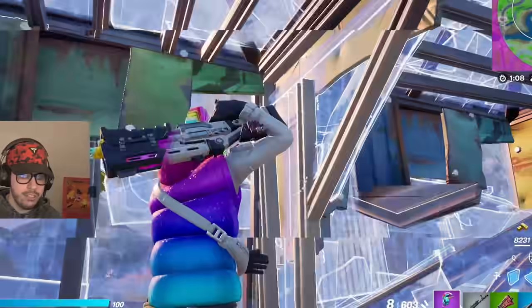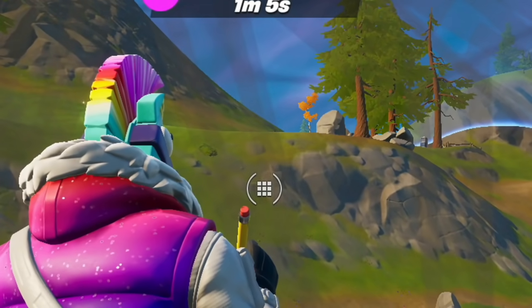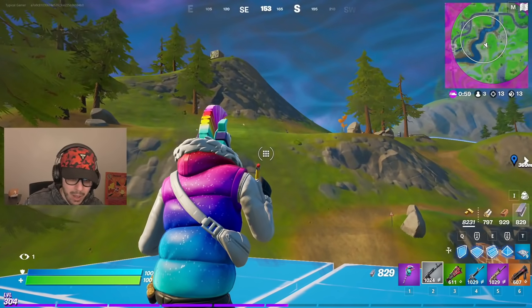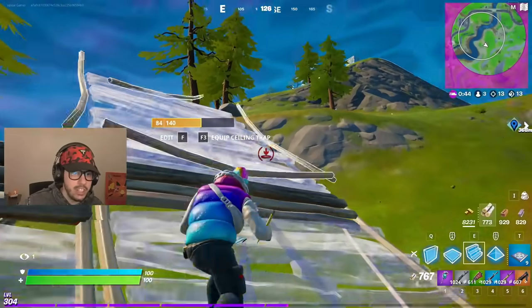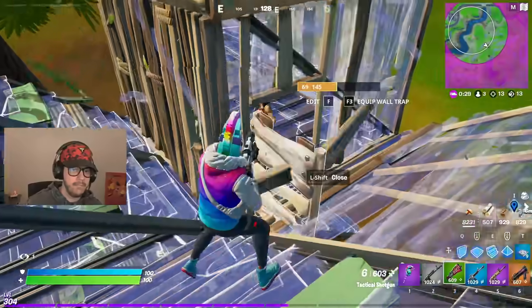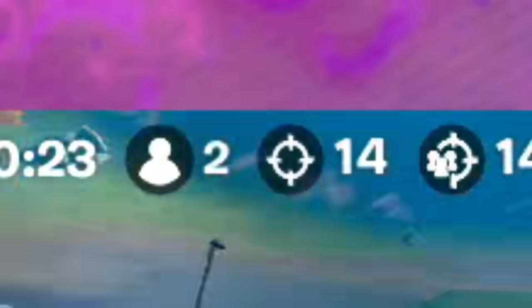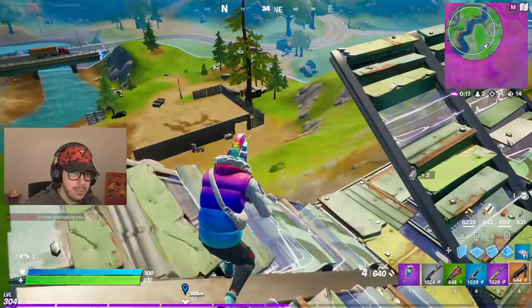Oh my goodness, there's somebody sneaking around — look at this little rascal. He really wants this dub. I see you buddy, come on over. That's it — I can't play passive, I must play my true nature in Fortnite. I am the Lombro, nobody will stop me! Maybe this guy will — he will not be able to stop me. It's a 1v1 situation. I got kind of nervous and didn't use the dragon fire there, didn't want to mess it up.